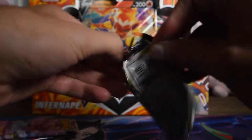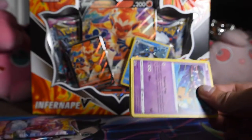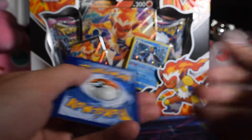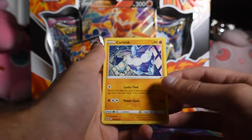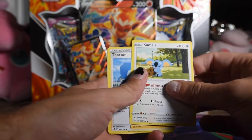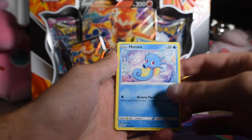Just get right into it. I've had some good luck with this set so far. Still haven't opened my booster box, but we'll get there, don't worry. I had some good luck with my UTB — you can check that video out after this one, not before. Carbink, Koala... Comfey, Thornton, Mawile — I like that art.